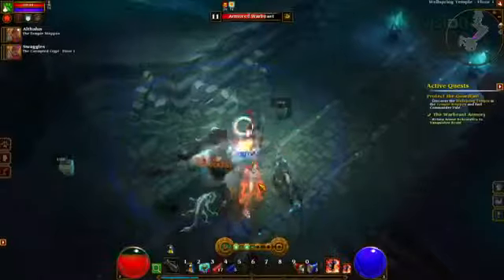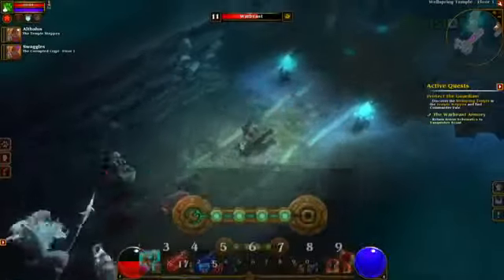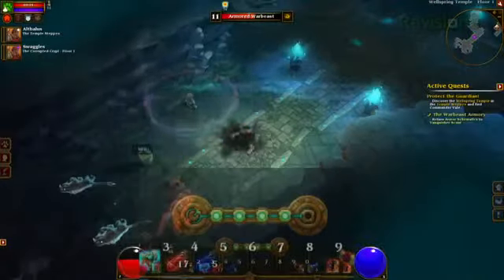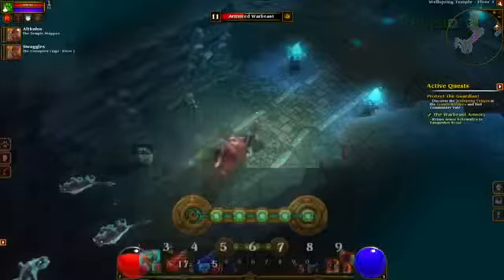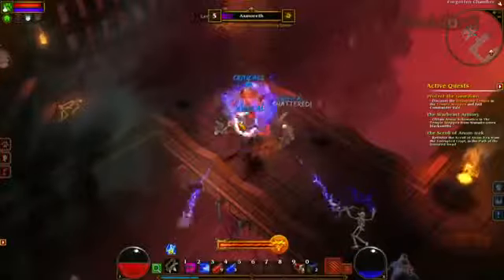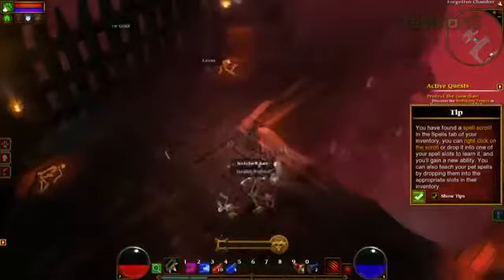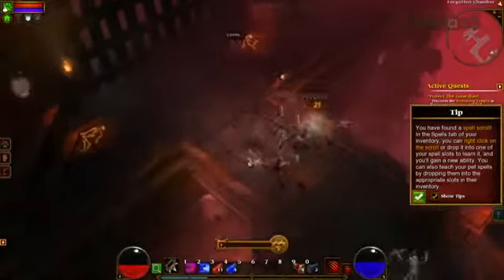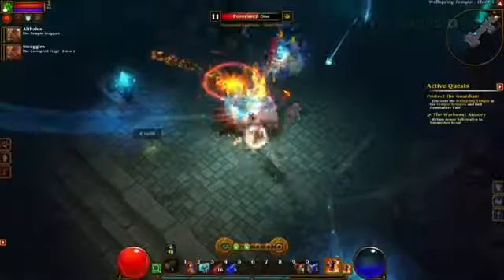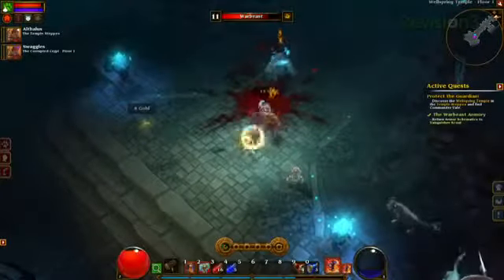Each class also has a charge bar which sits right above your action bar and does different things depending on your character class. It fills up as you kill more and more enemies. For the Outlander it increases your critical chance, attack speed, and cast speed — pretty typical. For the Berserker, when you max out your charge bar you enter a frenzy mode where each attack becomes critical to your primary enemy and increases your critical chance to secondary enemies around you. For the Engineer, some abilities take up charges — you don't need them to use the ability, but charges increase damage or AoE range depending on what that ability is.